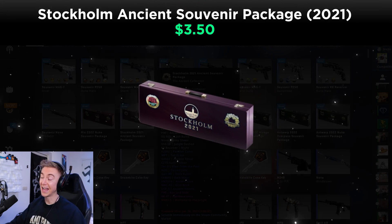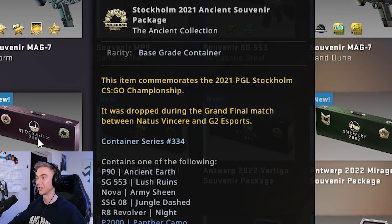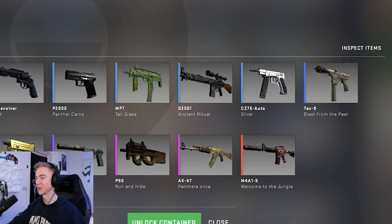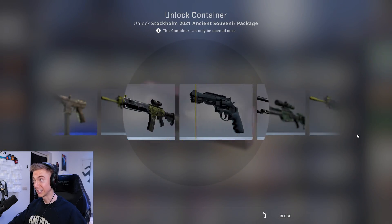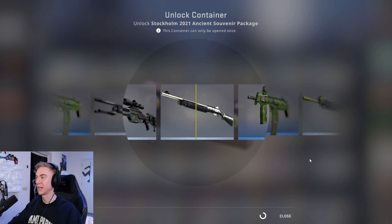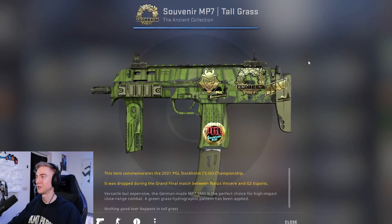The Stockholm 2021 — this is the Ancient Souvenir Package. This is when the 2021 collections started coming in and they changed from the OG collections into some new skins. This one was dropped between Navi and G2 in the Grand Final. Best thing we could get is obviously the Welcome to the Jungle — that would be incredible to get in souvenir. We get the tall grass instead.